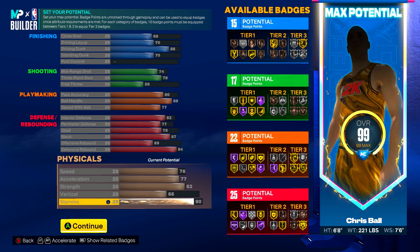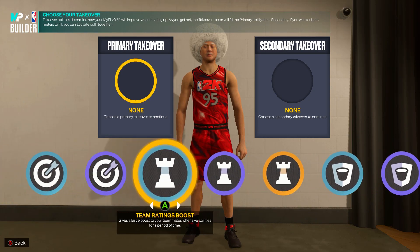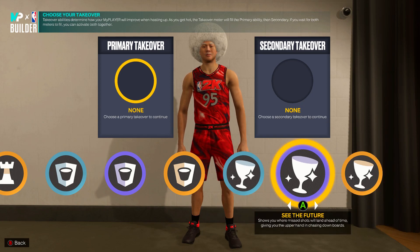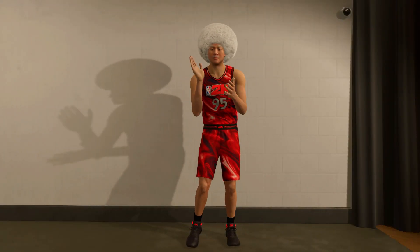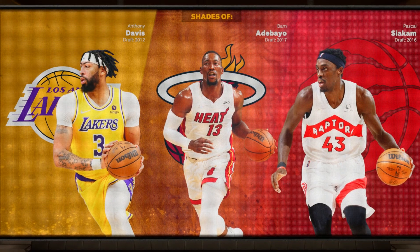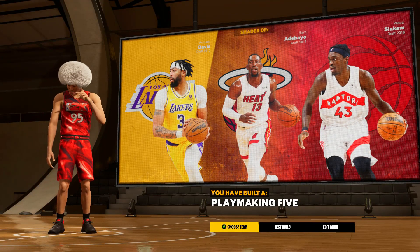Let's get into the badges and then I'll recommend where to put the other two badge points from Rebirth. For the two takeovers — interestingly, you actually don't get a Lock takeover on this build. I'd probably throw on See the Future and then maybe Pain Intimidation. Go ahead and complete the player builder and we get shades of Anthony Davis, Bam Adebayo, and Pascal Siakam. You get a Playmaking 5.